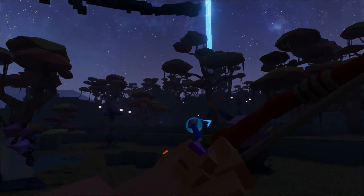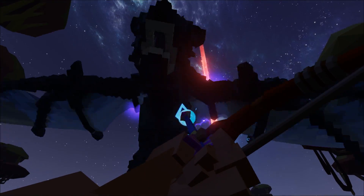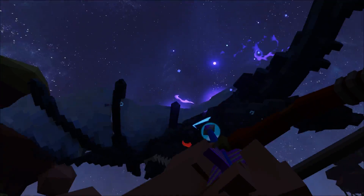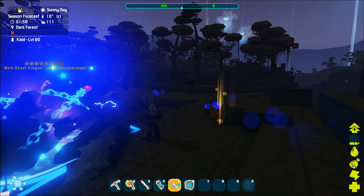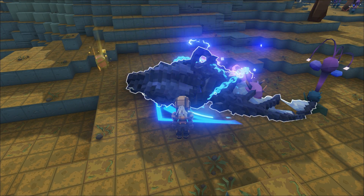The Ghost Dragon is a tameable magic creature. You will be able to tame this big guy using a bow and magic sleepy arrows. The Ghost Dragon is a carnivorous creature. I found that when taming it, if you use a higher grade of raw meat the taming time will be much quicker.